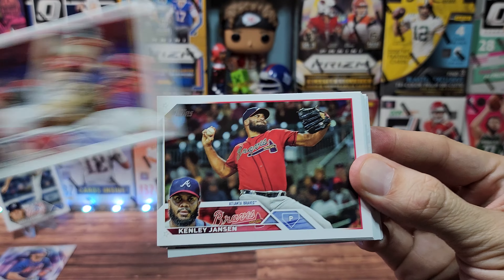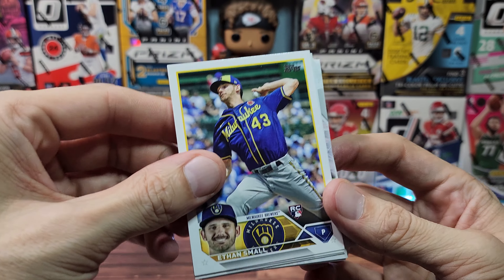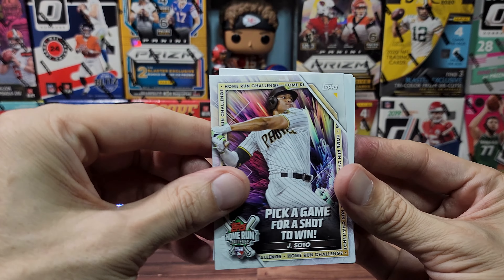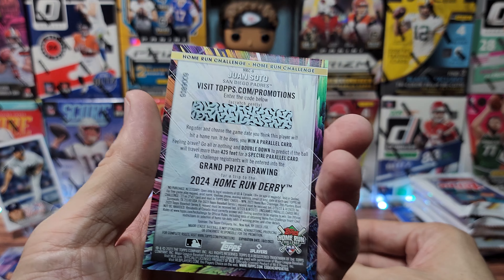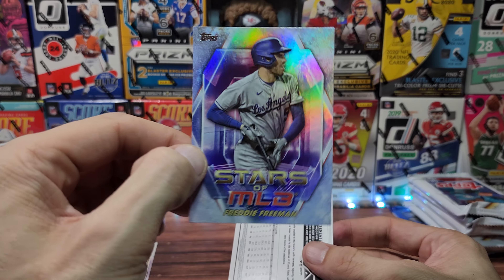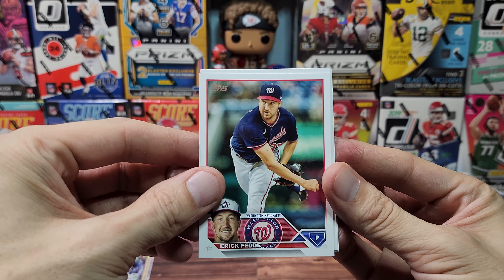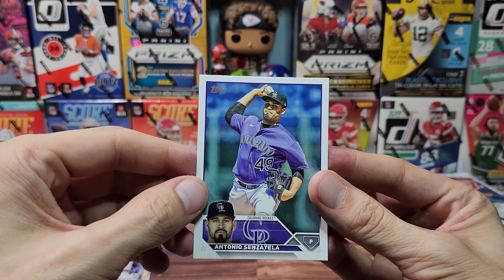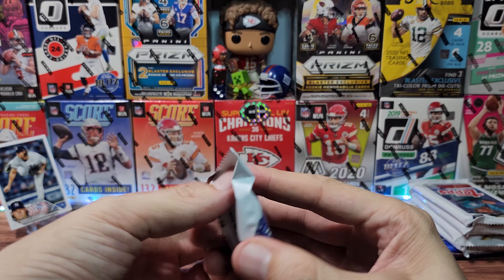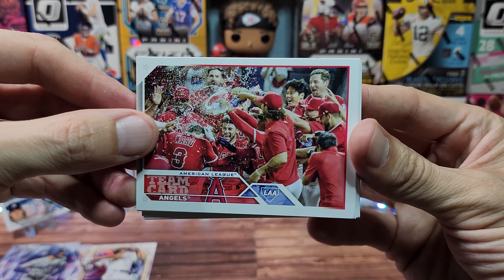Another team or player card. For the Braves we got Acuña, a Diamondbacks team card, Sosa, Swaggerty — that's the rookie I hear — and we have the home run card I never end up filling out. We have Juan Soto as a Stars of the MLB card. I don't know why they're backwards — usually a short print would be backwards, but they're just randomly backwards. We have Altuve too.